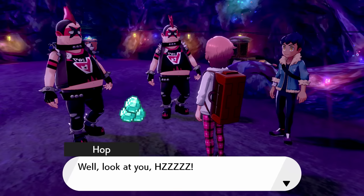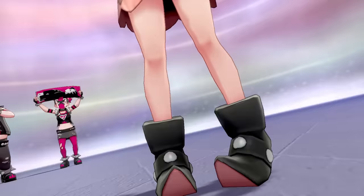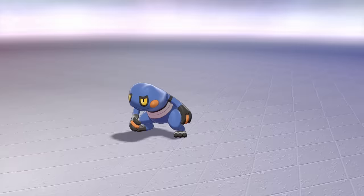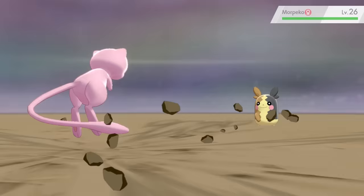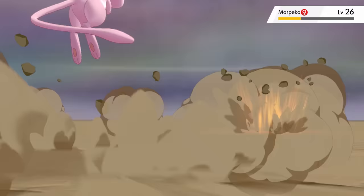I clear out some Team Yell grunts and make it back to Hammerlocke, ready for our first battle against Marnie. Mew is still super strong and I take out Croagunk with a super effective Bulldoze. Scraggy is no issue — a few Swifts take it down, leaving just Morpeko. A Bulldoze does good damage, and after surviving a Bite, one more Bulldoze finishes the battle.